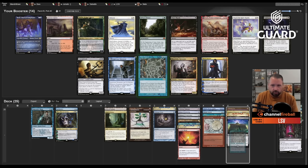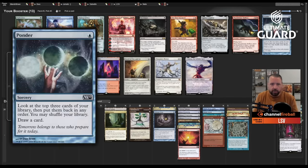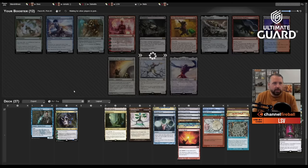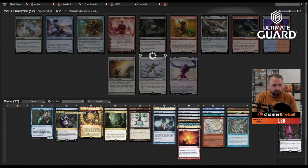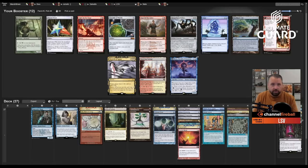I'll take Ponder over Reanimate and Faerie Mastermind. With Ponder, Probe, and Brainstorm, this deck becomes a lot more consistent — I can just play tons of Islands. What non-blue cards do I actually want to cast? Mizzix's Mastery, Oko, Wheel of Fortune — that's basically it.